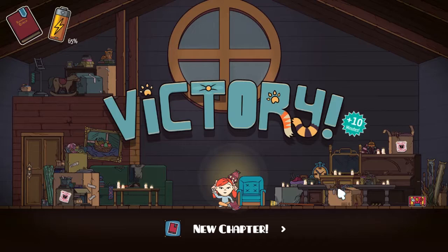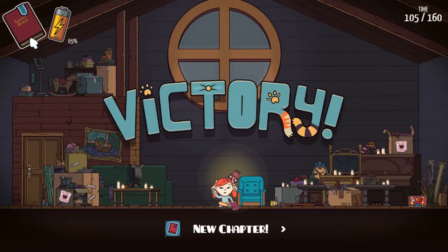We got a victory and a new chapter, which is also just as important. Test subject: dog — not for now. Test subject: cat — the best option. He even labeled them. Part one is always what they eat, apparently. Lately I've been studying animals. I came to the conclusion that Martha needed a companion more than a machine. The first one I looked at was the dog. Martha has never really been a dog person — a few months back, she was attacked by a few dogs down near the junkyard at the end of our road. So for now, dogs are a no-no. Cats, on the other hand — they're nearly purr-fect.